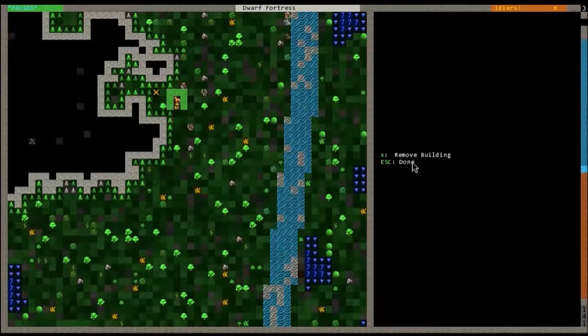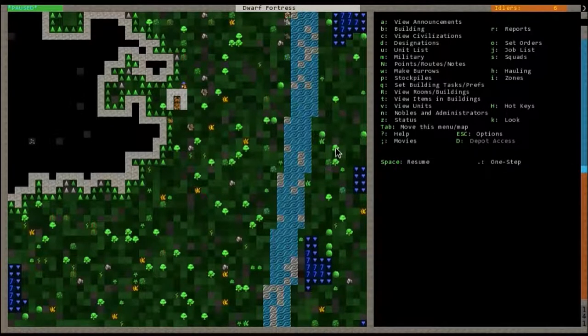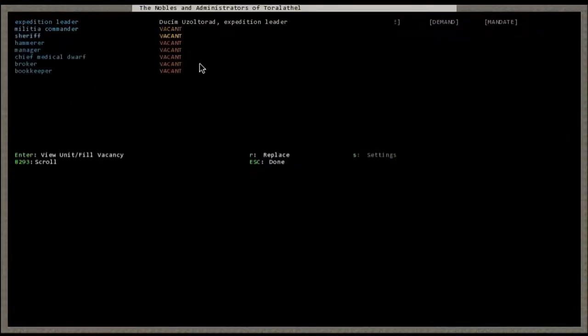One thing we're going to want to do right away is set your administrators. Over here you can see nobles and administrators — hit N and it'll basically tell you that everything is vacant, which usually isn't too bad of a problem except when you want to start queuing up builds. Remember when we were setting up our dwarves we wanted our expedition leader to have all sorts of skills — this is where that comes into play.